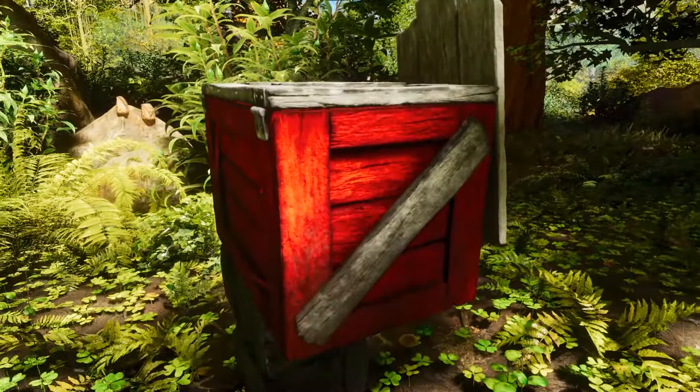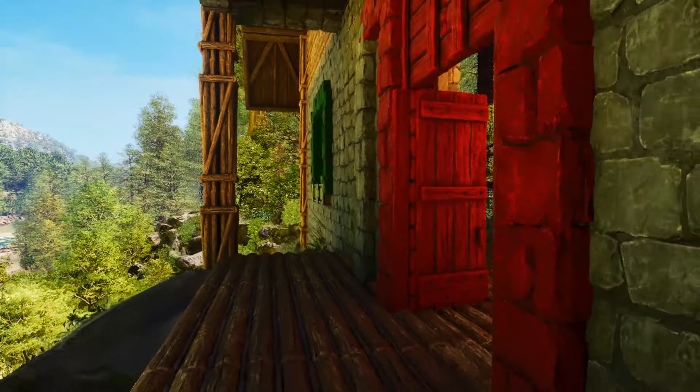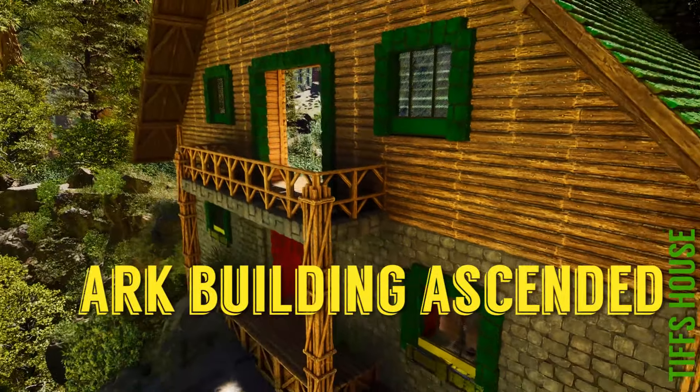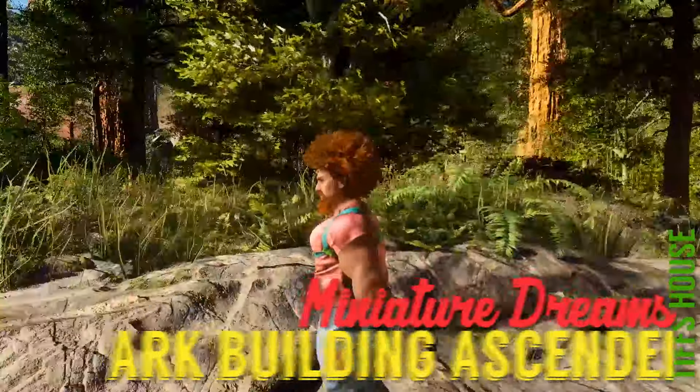This is gonna be fun. We have the big red mailbox again with a note from Mary. It says: 'Dear UTC, please design a house that makes me feel like a kid again.' We're gonna take something really small and make it really big today. Join me for a little more Ark Building Ascended. I'm Unite the Clans.